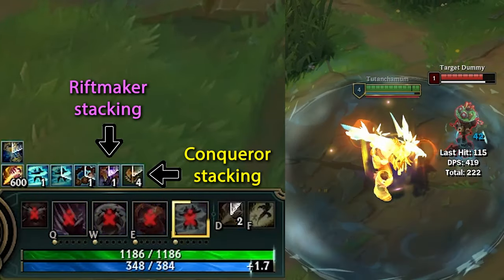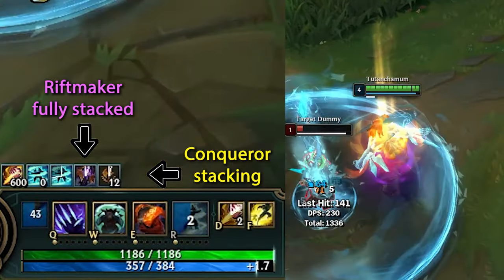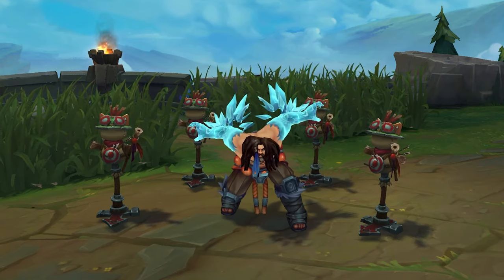Additionally, you can combine Conqueror and Riftmaker with this to stack their effects without any risks. And if all of that doesn't convince you, I think using Zhonya's might just be worth it for the style points alone.